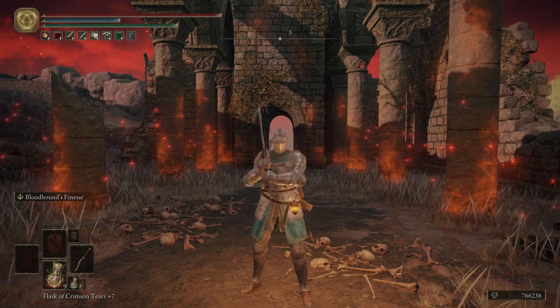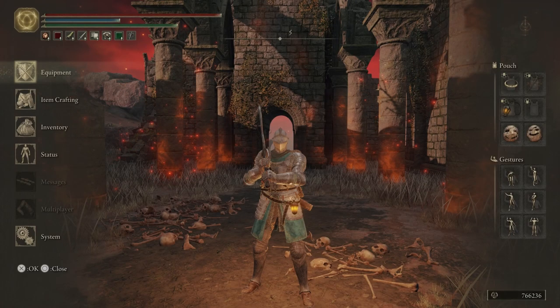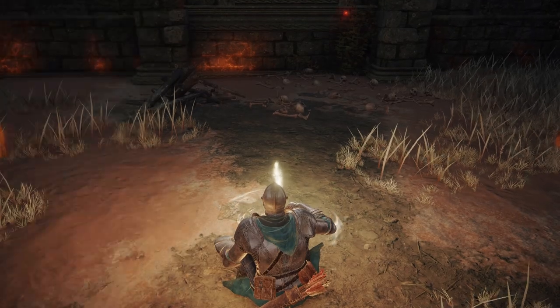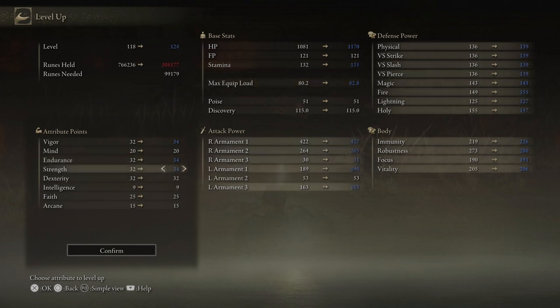Other than the runes, I did go ahead and put on the Beast Repellent Torch, and that's all I did. So let's go ahead and level up. We're going to put 2 into Vigor, 2 into Endurance, 2 into Strength, and then 2 into Dex.